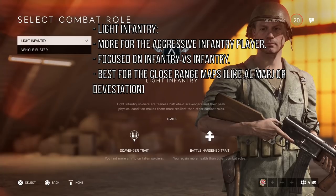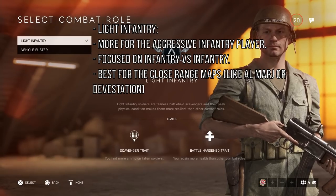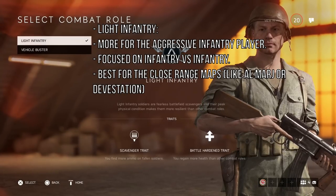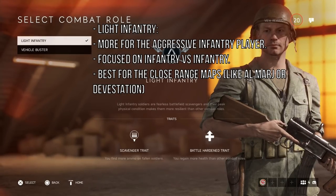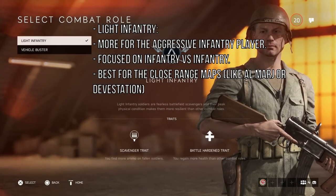Light Infantry is the best way to play a little bit more aggressively. It gives you two bonuses: Scavenger Trade and Battle Hardened Trade. You find more ammo on fallen soldiers and you regain more health than other combat roles — I think you get 40 extra health instead of 30. This is the combat role I use the most as a more aggressive assault player.